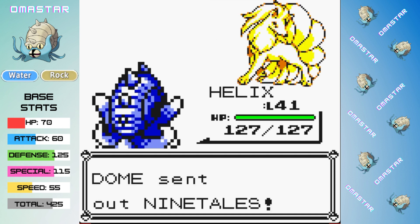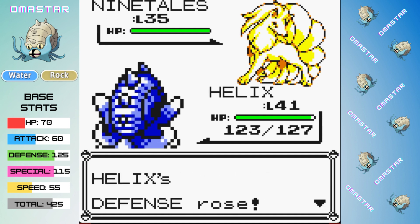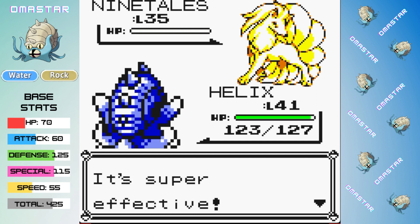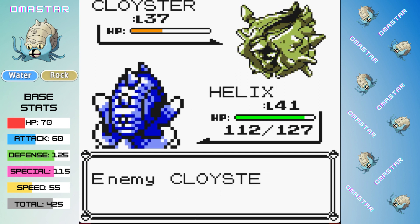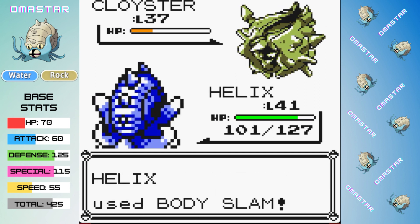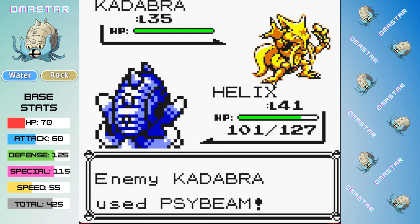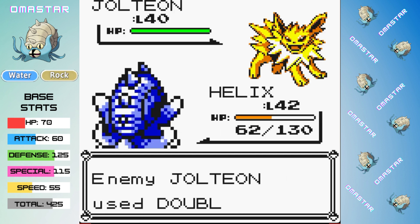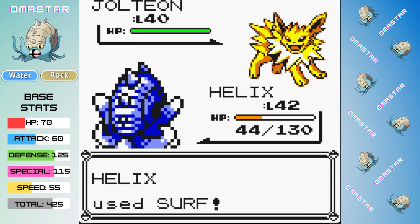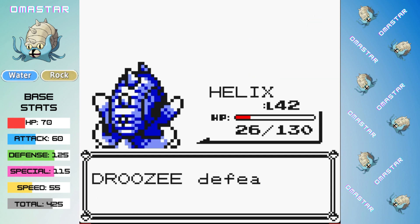On our next attempt we're a couple levels higher again. We take out Sandslash and Ninetales pretty quickly, but this time I've decided to use the Badge Boost glitch to my advantage against Ninetales — it can't really do too much damage to us, so a couple of Withdraws boost our defense, but more importantly boost our attack. Thanks to the Badge Boost glitch, our Body Slam should now do more damage to Kadabra and hopefully make that a one-shot. Cloyster goes down and that brings out Kadabra — we get outsped, but our Body Slam does now get the one-shot.